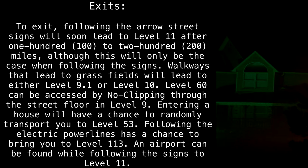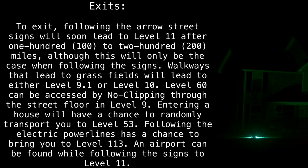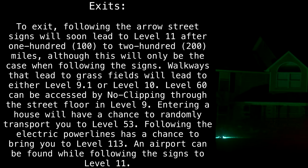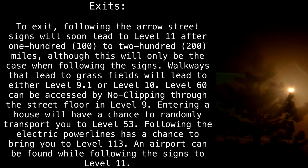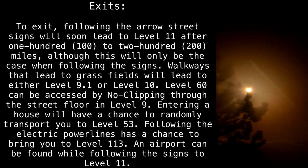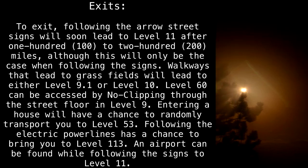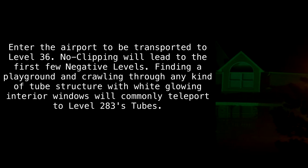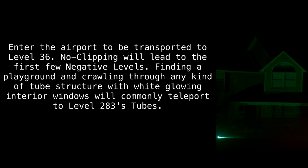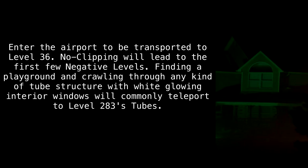Exits: Following the arrow street signs will soon lead to Level 11 after 100 to 200 miles, although this will only be the case when following the signs. Walkways that lead to grass fields will lead to either Level 9.1 or Level 10. Level 60 can be accessed by no-clipping through the street floor in Level 9. Entering a house will have a chance to randomly transport you to Level 53. Following the electric power lines has a chance to bring you to Level 11. An airport can be found while following the signs to Level 11 — enter the airport to be transported to Level 36. No-clipping will lead to the first few negative levels. Finding a playground and crawling through any kind of tube structure with white glowing interior windows will commonly teleport you to Level 283's tubes.